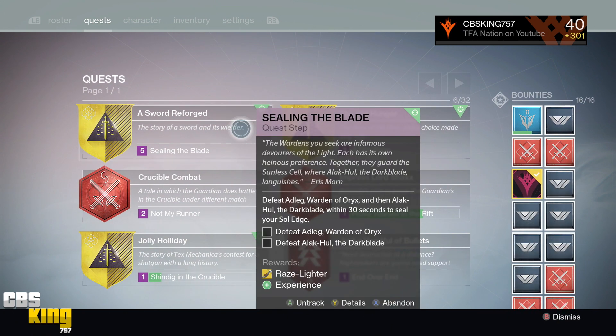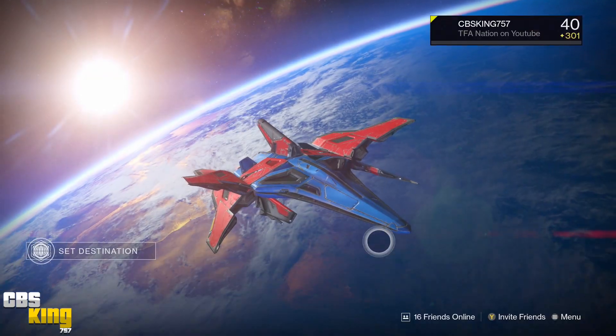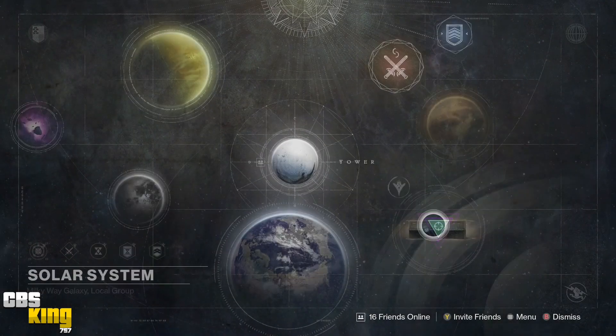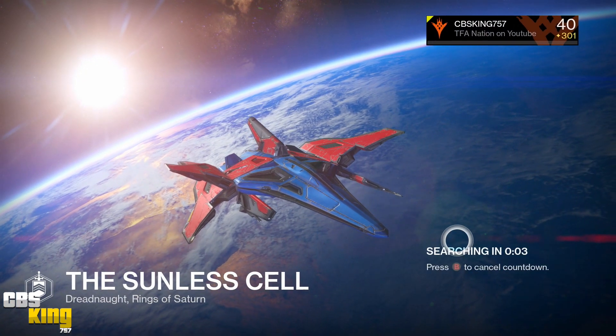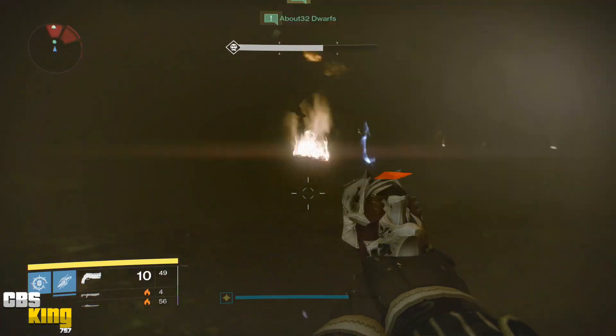On Arms Day he's gonna give you a new mission which will be the Sunless Cell strike. This strike is gonna be light level 300 recommended. What you have to do is kill your particular Warden of Works — there are gonna be three wardens in there — and you have to kill the dark blade within 30 seconds of each other.